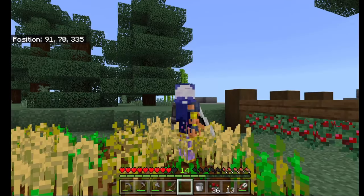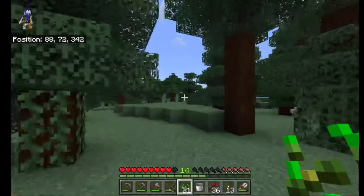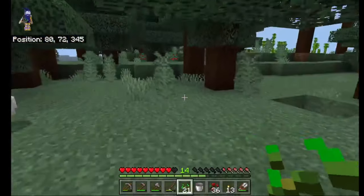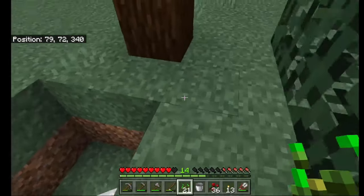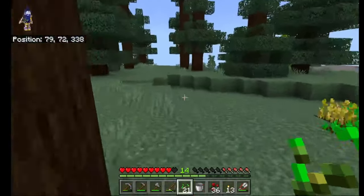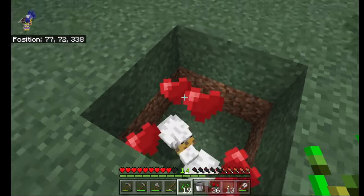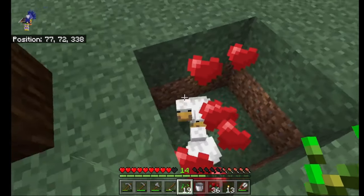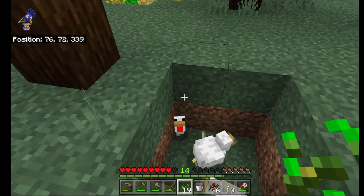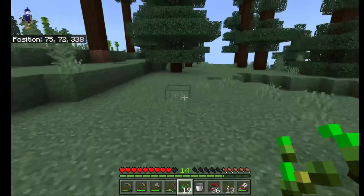We were going to build something out of bamboo, but let's lure this chicken into the chicken hole first. In we go — there we go! Let's breed them up and then we should get a little baby chicken. Look at that baby chicken — it's so good!